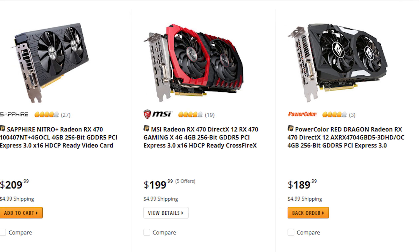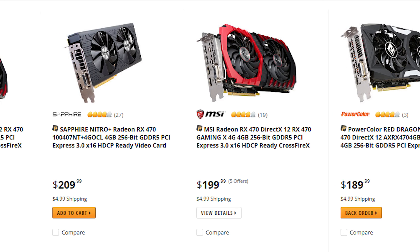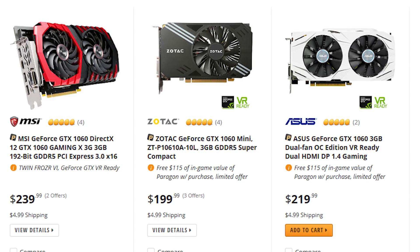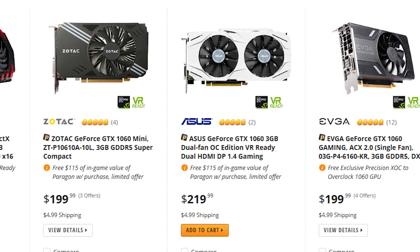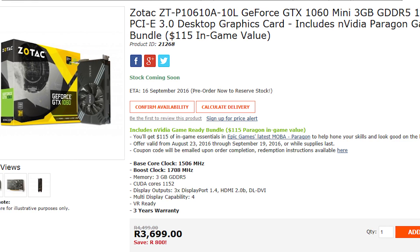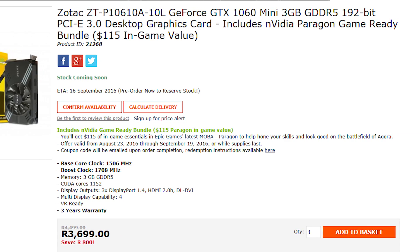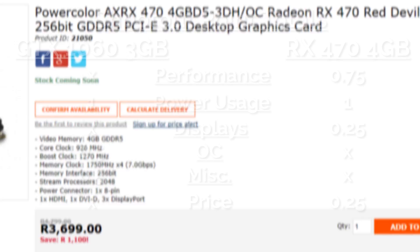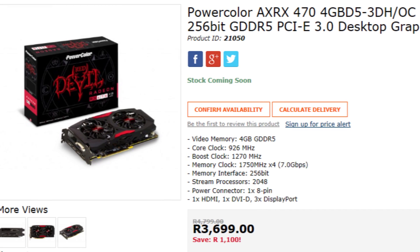Pricing also seems to give the RX 470 a slight advantage, at least in the US, with the cheapest 470s coming in at $10 less than the 1060 3GB. In South Africa, it's less obvious, with both coming in at the exact same price of 3,699 Rand on Wootware's website. It's not a clean sweep either way, but I'll give the 470 another 0.25 points here, which can of course change based on sales and pricing restructures.